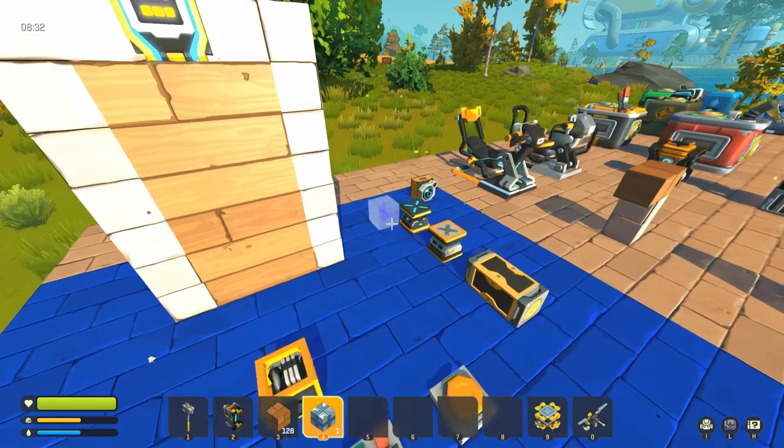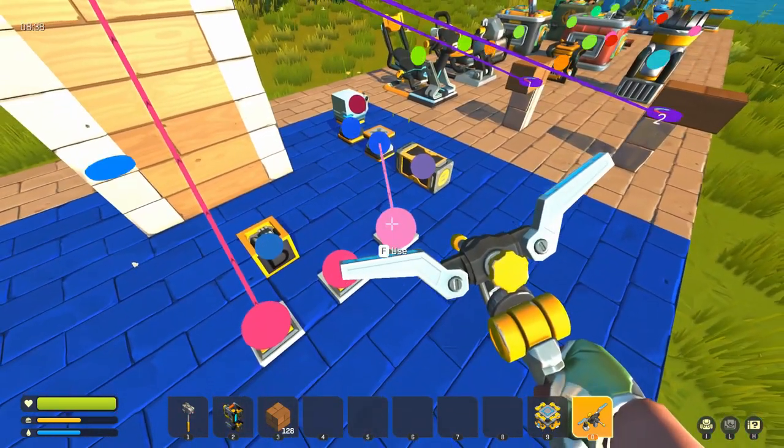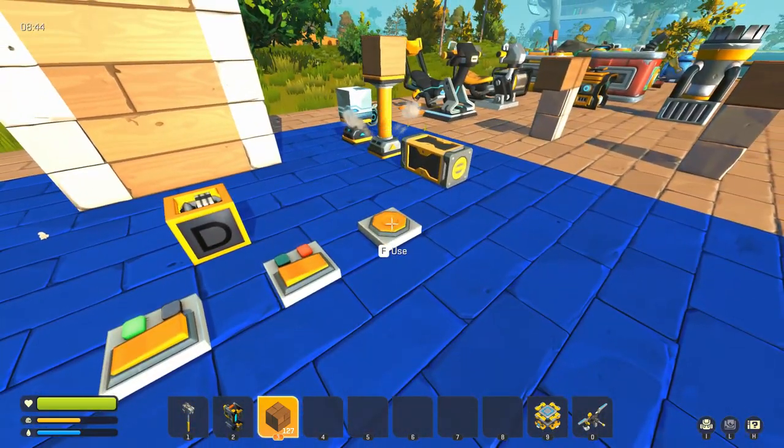Pistons don't work unless you have something on top of them. If you don't have a block on top of a piston, it's just not going to work whatsoever. But if you put a block on it, then it works.